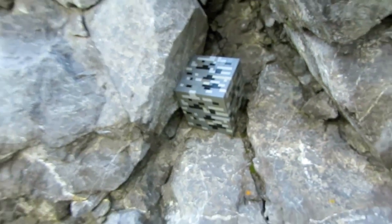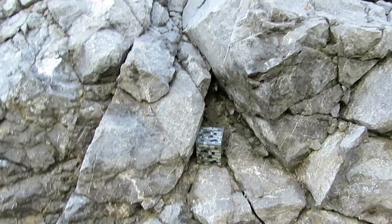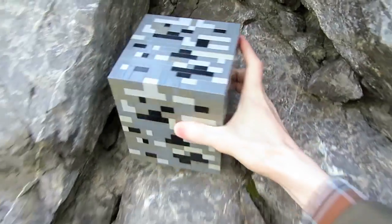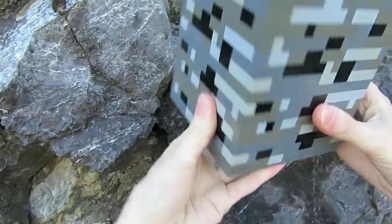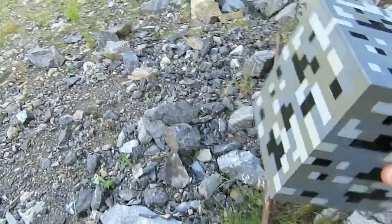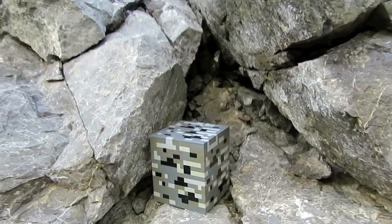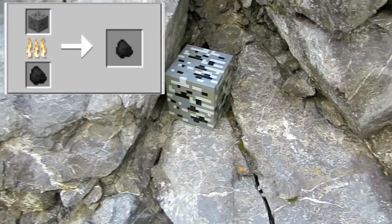As of 1.6 you can have actual coal blocks as well, so that's a great way to store your raw coal, and this is the ore form. It can be found in veins when mined and it can be mined with any pickaxe. The coal ore is an iconic part of Minecraft and one of the first blocks that you'll go hunting for when you first start.